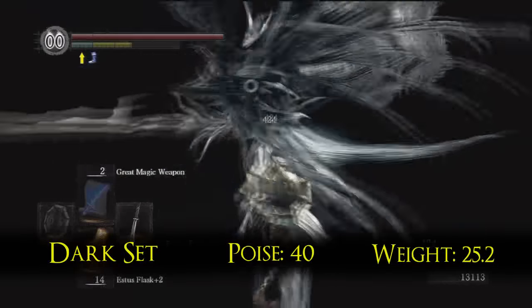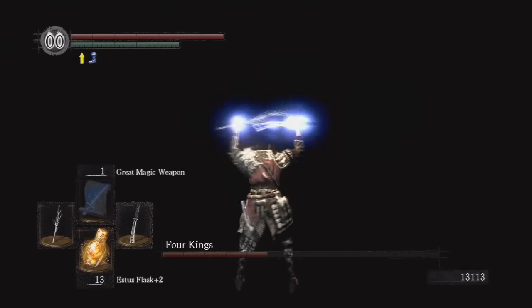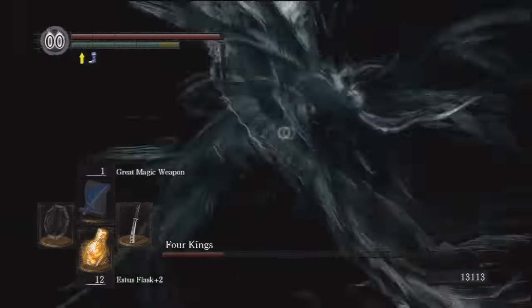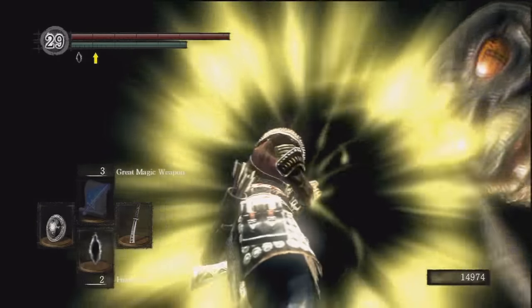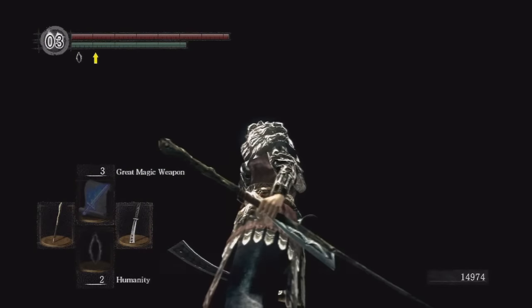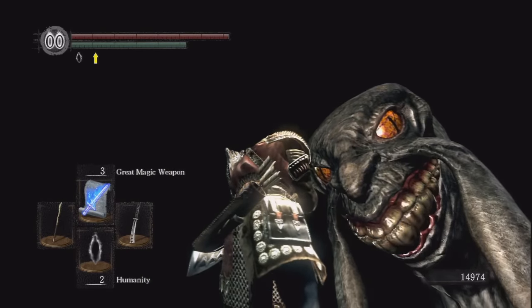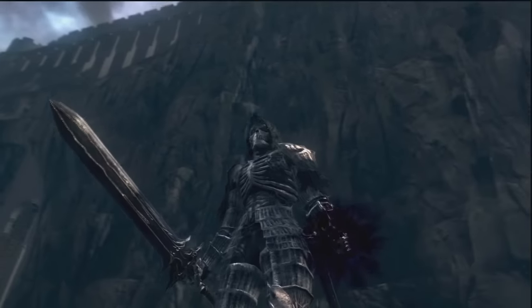The Dark Set is gained by getting to Rank 2 in the Dark Wraiths Covenant. To do that, do NOT talk to Frampt after you get the Lord Vessel. Instead, get the Covenant of Artorias from Sif, get the Key to the Seal from Ingward, and then kill the Four Kings. You will then meet the Darkstalker and you can join the Wraiths. Give him 30 humanity and the Wraith set is yours — and that takes forever. This set is worn by the former Knights of New Londo, the cursed city that has fallen to darkness.